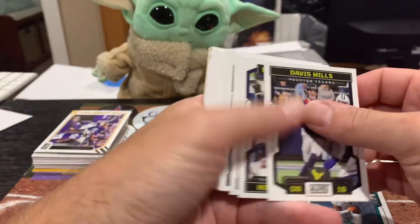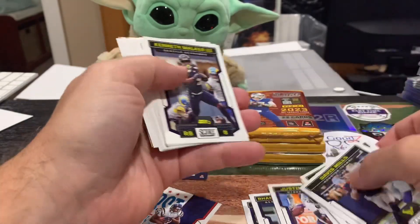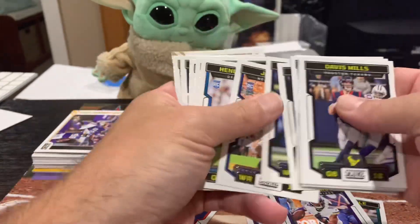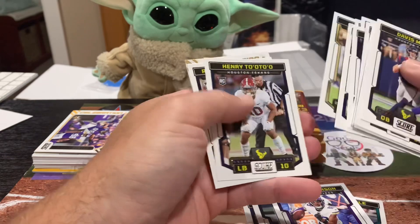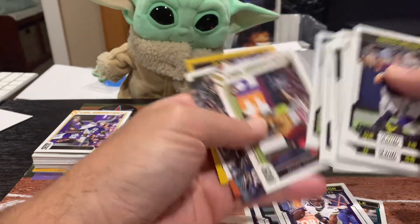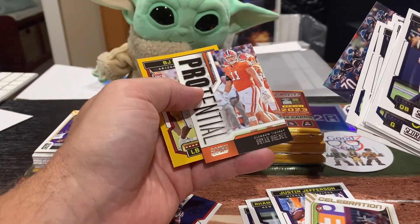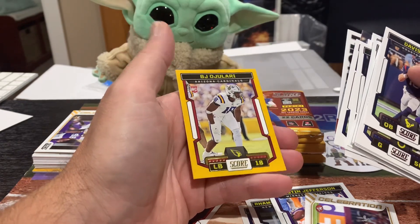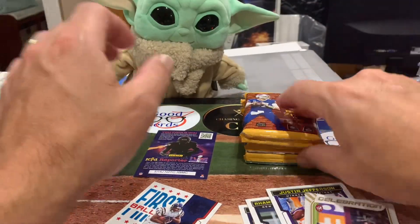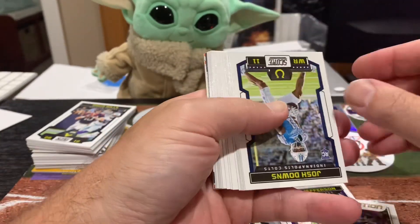Let's see what we can find in pack three. Justin Jefferson — there we go, there's a good one to get. Miles Garrett, Hendon Hooker, Tua, Roshan Johnson. We've got a Celebration — that's a George Kittle. He's a possibility. We've got a Huddle Up on the Bears, Ryan McNeese, Ryan Brissi, and a BJ Olajari rookie card. So far not a lot to write home about. Let's get into the second half and hope we pull some fire.